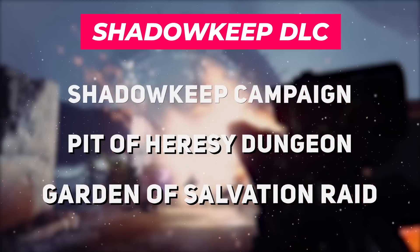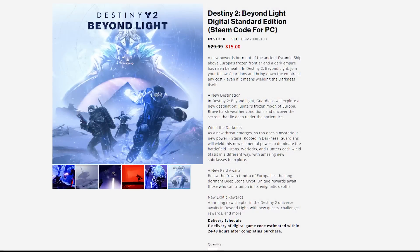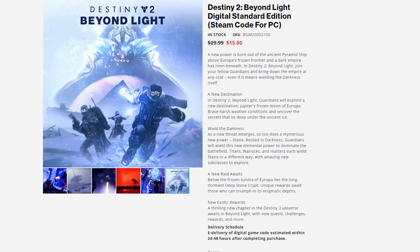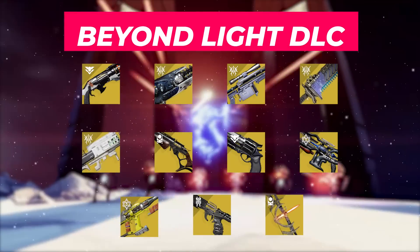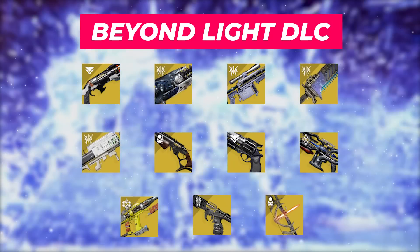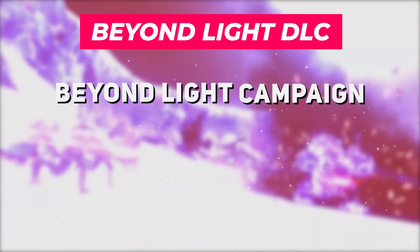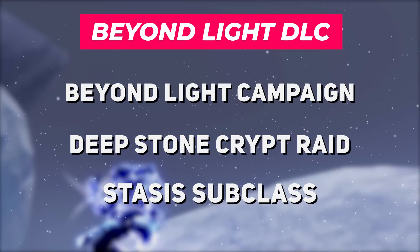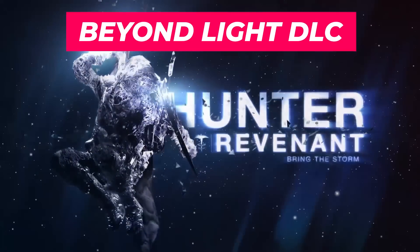Next up is the Beyond Light expansion for $30 USD, currently on sale for $15, granting you access to all of the exotic weapons shown on screen now, the Beyond Light campaign, the Deepstone Crypt 6-player raid, and the Stasis subclasses for Warlock, Hunter, and Titan.